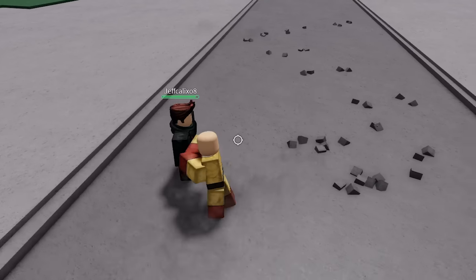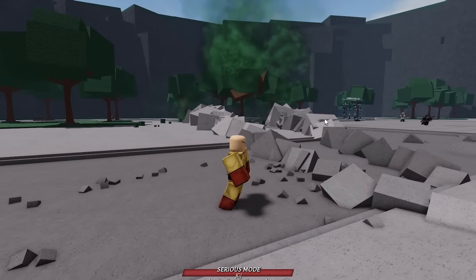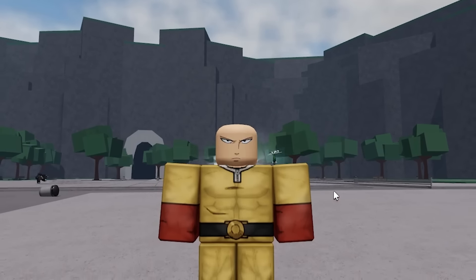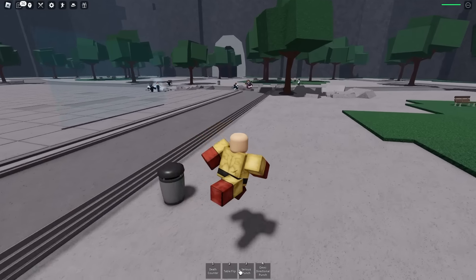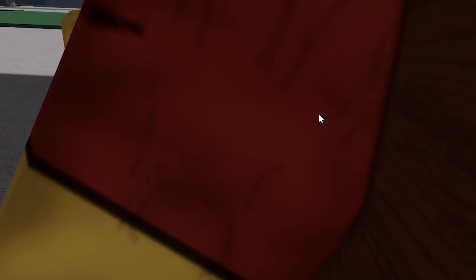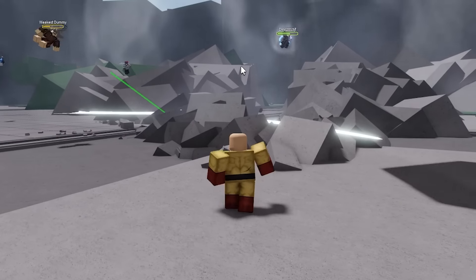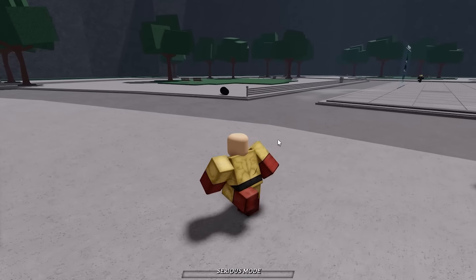Moving on to the next Saitama ultimate — the Serious Punch. I already have it and just killed like two people. The Serious Punch is probably the worst ultimate for this character. I'd suggest finding a bunch of players and using it behind a tree, because as soon as people see you using it they'll just run away. There's a bunch of players right here, so if I use the Serious Punch behind this tree they won't see it. We got a few hits — the key is to have people not see you use the move.